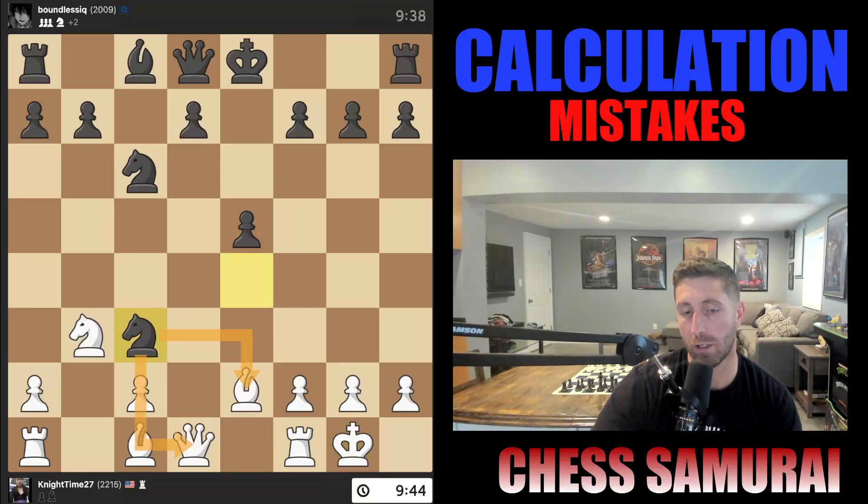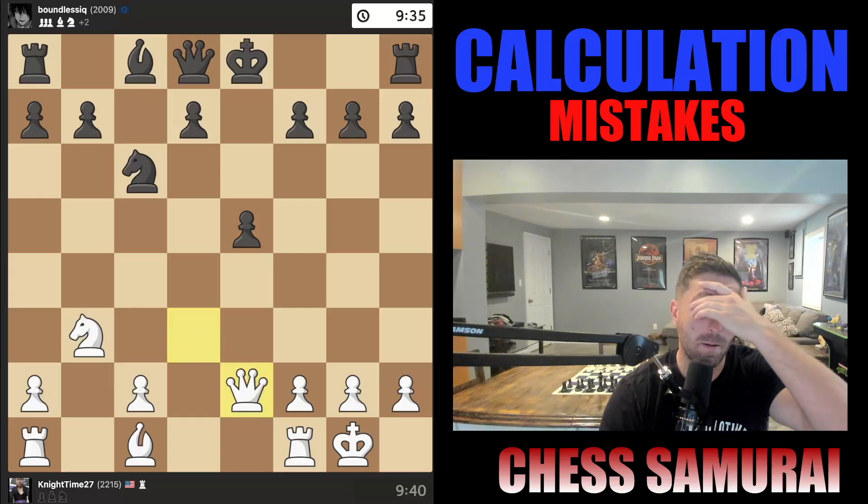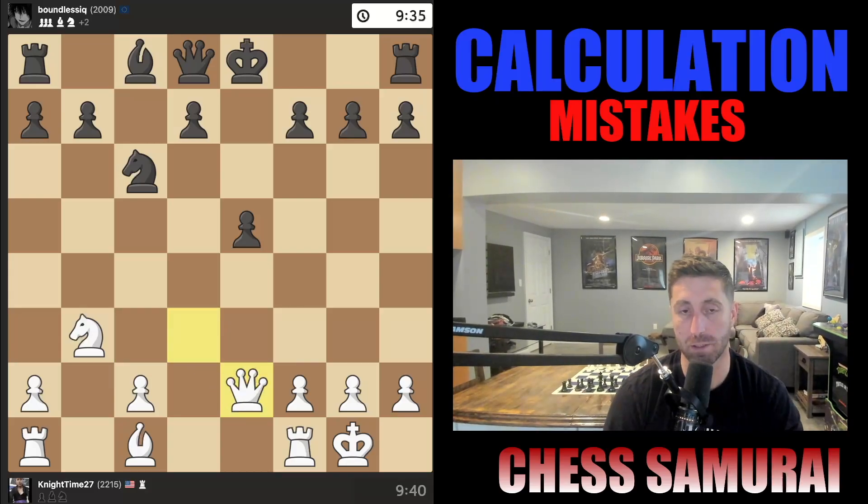The problem is he's kind of forking me — attacking my bishop and queen. So when I move my queen away, he's going to take the bishop and get rid of my bishop pair, which was the only somewhat advantage I had. Now I have nothing; I'm just down two pawns for no reason. I horribly misplayed the opening. Don't misplay your openings — try to know as many openings as you can. If you have to take your time, take your time. In this case, I knew what to play but I just didn't take my time and played a move that was a disaster.